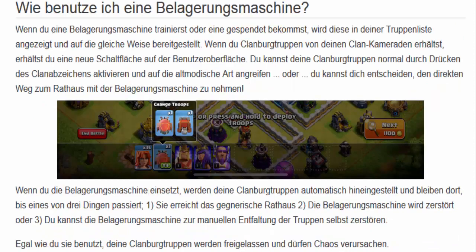Geile Kiste, oder? Hört sich doch gut an. Ihr könnt das alles nachlesen bei Wikia Community Deutschland. Wenn du eine Belagerungsmaschine trainierst oder gespendet bekommst, wird diese in deiner Truppenliste angezeigt. Du kannst deine Clanburg-Truppen durch Drücken aktivieren und altmodisch angreifen. Oder du kannst dich entscheiden, den direkten Weg zum Rathaus mit dieser Belagerungsmaschine zu nehmen — was mit Sicherheit Wahnsinnsvorteile bietet im Clan-Krieg. Wenn du die Belagerungsmaschine einsetzt, werden deine Clanburg-Truppen automatisch hineingestellt und bleiben dort bis eines von drei Dingen passiert: Sie erreichen das gegnerische Rathaus, die Belagerungsmaschine wird zerstört, oder du zerstörst sie manuell — und dann kommen die Truppen raus und machen richtig Ballaber.